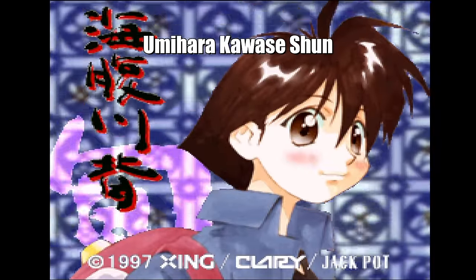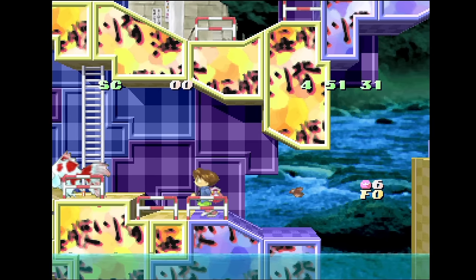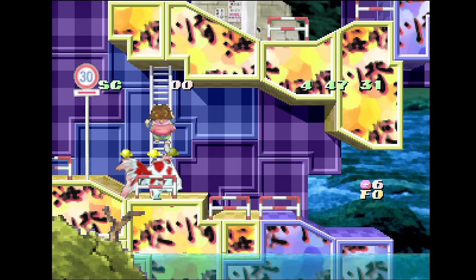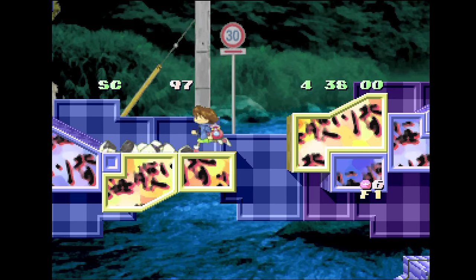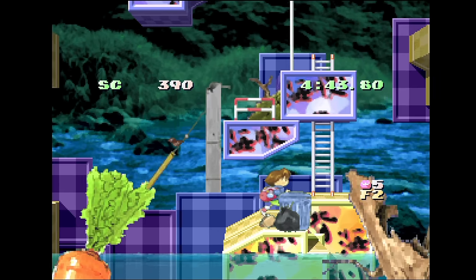Umihara Kawase Shun from X-ing. This Japan-only game is a cool platformer where you basically use a fishing line to get around — you need to figure out the best and fastest way to make it to the exit. Believe it or not, a large portion of the stages are built out of polygons, and they move at 60 frames per second when they do move.